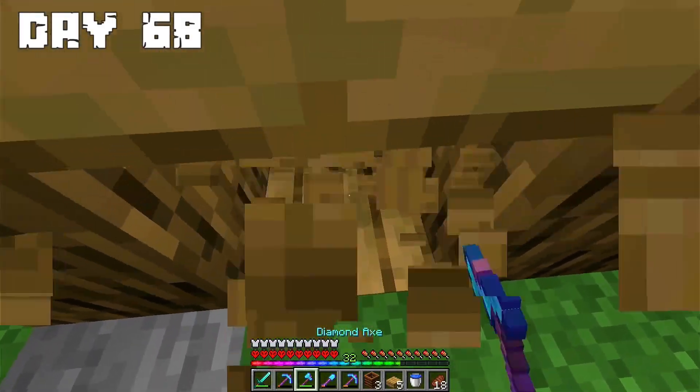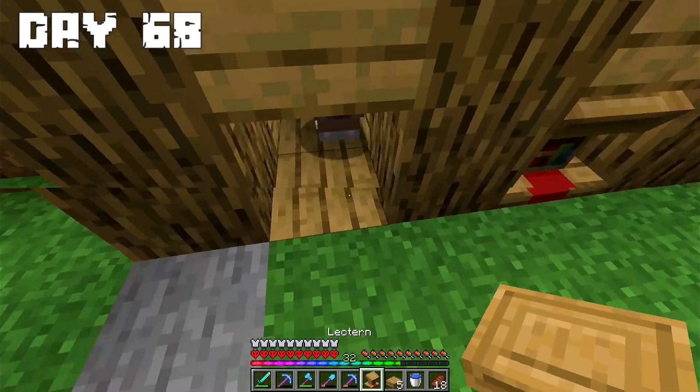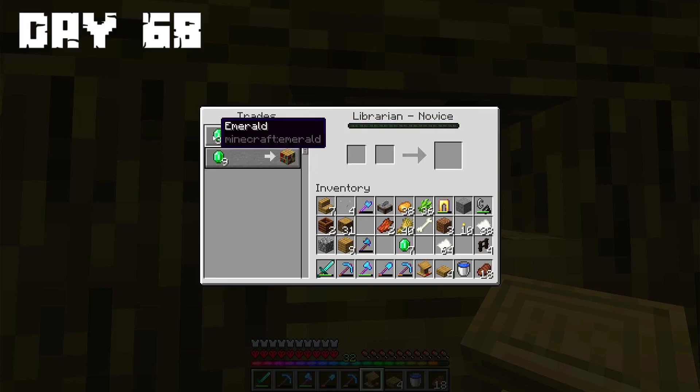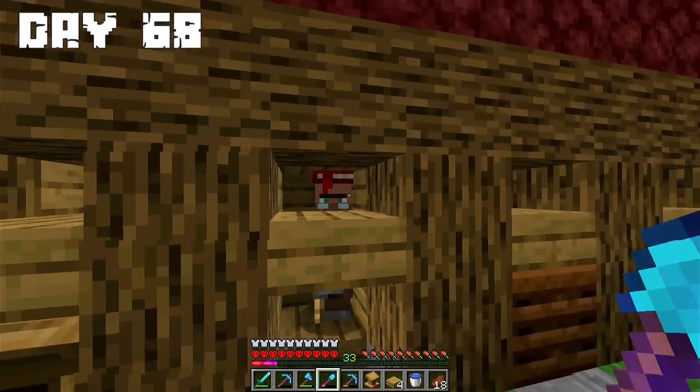Day 68: On this day I tried to find more good trades. I found Protection 4, which is a very good enchantment. The next enchantment I found is Efficiency 4, which is also a very good enchantment.